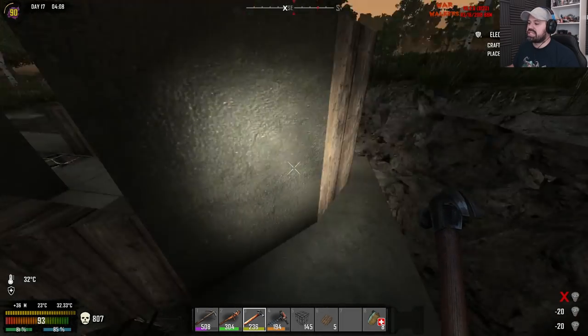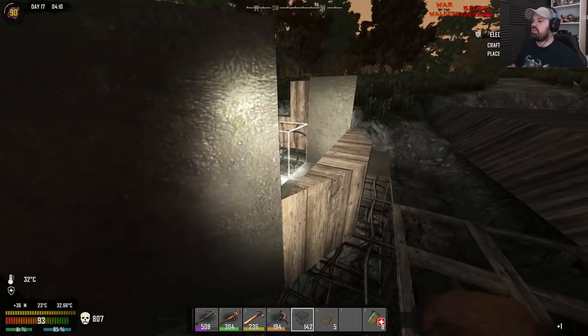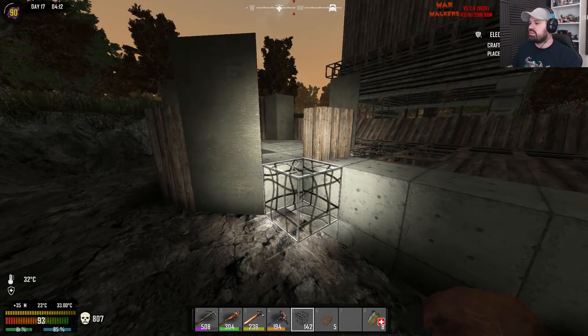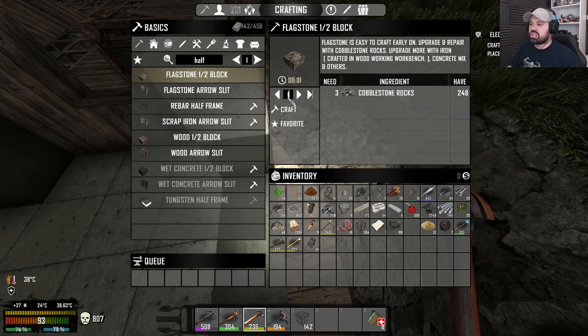I'll probably build most of the towers off camera or just show parts of it — the rest will be done automatically. Oh, we're missing some wedges here; we never actually put the wedges down here, whoops. Here's a tip: if you have cobblestone rocks, make it in flagstone, because the shapes you can't do in rebar frame yet — if you play vanilla you can't do in rebar — don't use wood. With wood you need to upgrade with 40 wood, 12 iron, another 40 iron, and another 40 iron. Just do it in cobblestone rocks: half blocks and wedges, then upgrade once to cobblestone, then straight to concrete mix.